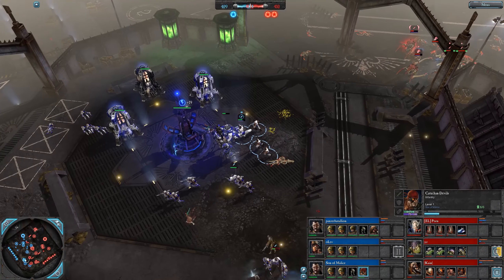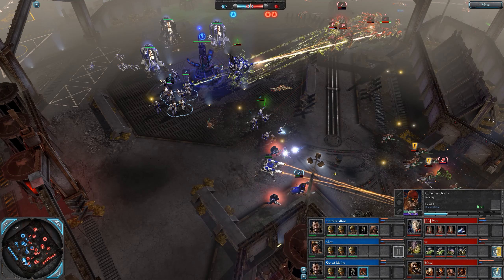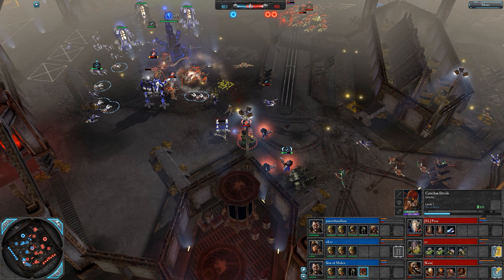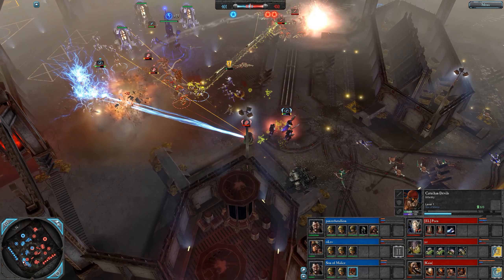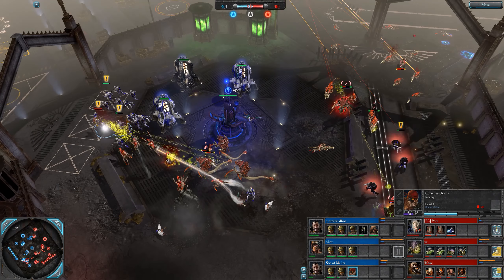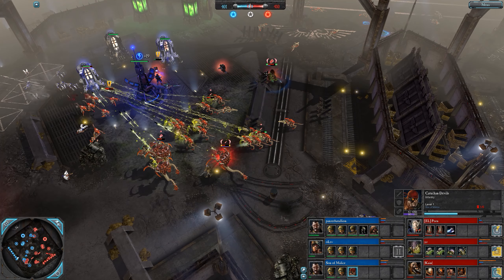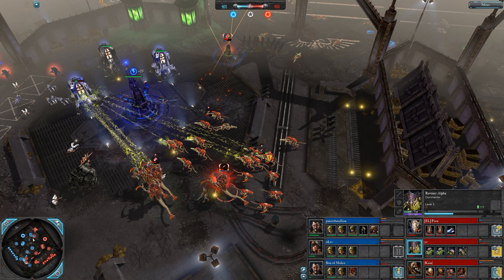Not sure how they got them — Catachans is a strange place. This is dicey for Son of Malice down here. He should not have stayed in that fight; once he saw the Tyranids he should have got the hell out of there. Tried to stay, tried to defend his turret, but ended up almost losing the Catachans and certainly losing the Sentinel. Warlock levels to 2. Ravener Alpha is now level 3 with that revive he got.